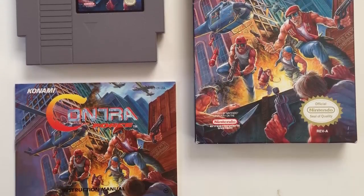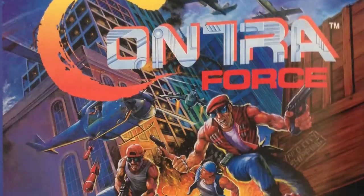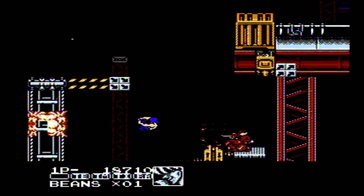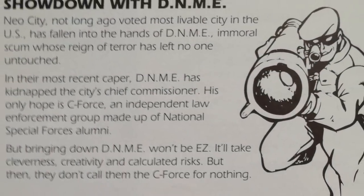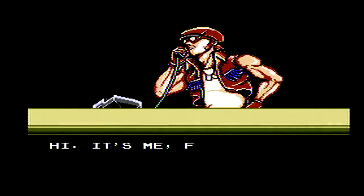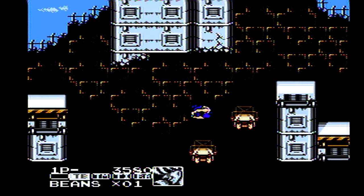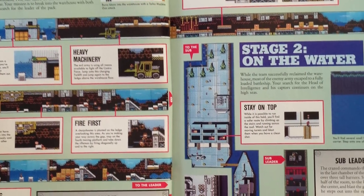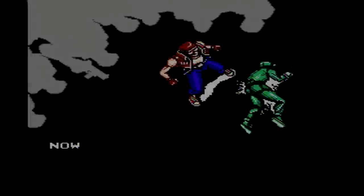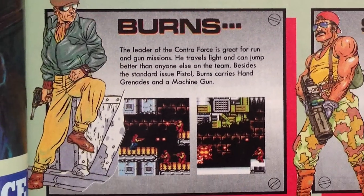Contra Force on the NES was developed by Konami. This is a two-player action shooting game and somewhat of a spinoff to the main Contra series. This is the third game to be released on the NES, but the plot and settings are unrelated to the previous entries. The story takes place in 1992, where a task force composed of former military professionals is formed to protect Neo City from terrorism. Contra Force does have some tie-ins to other games in the series, as Neo City is featured as a playable stage in both Alien Wars and Contra 4.